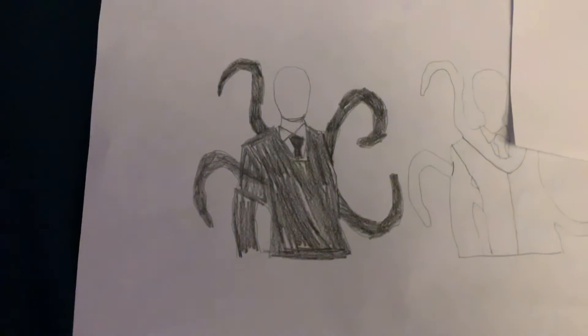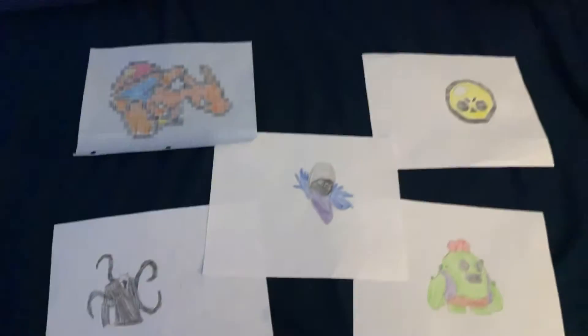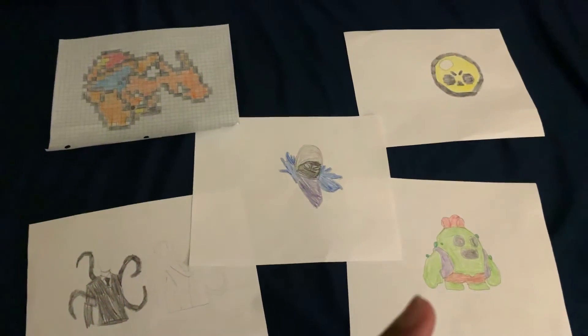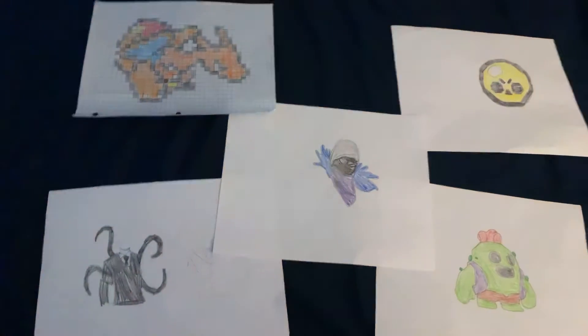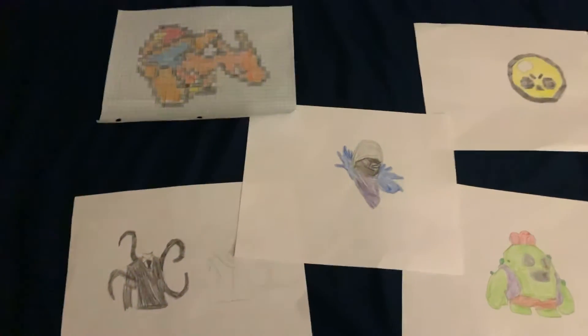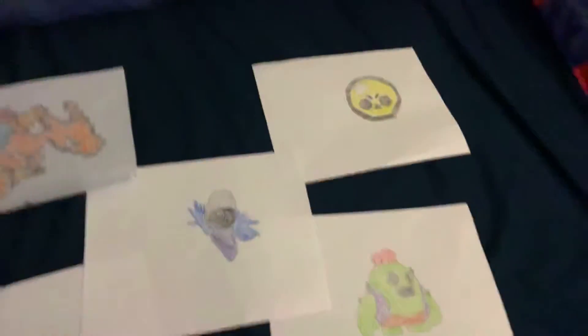This turned out really well — you have the tentacles and of course the classic black and white suit. So yeah, that's all the drawings: Charizard, the Brawl Stars icon, Spike from Brawl Stars, the Raven from Fortnite, and Slenderman. And that's not all — if I turn off the light...